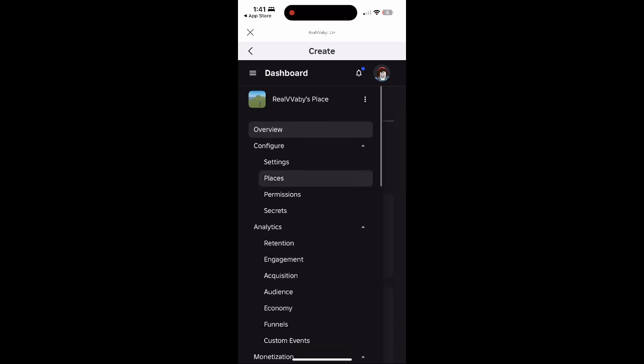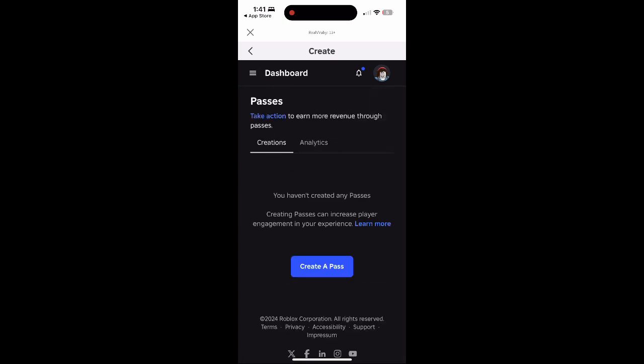You're going to go to where it says your place, click the three lines again at the top left, and go down to passes.